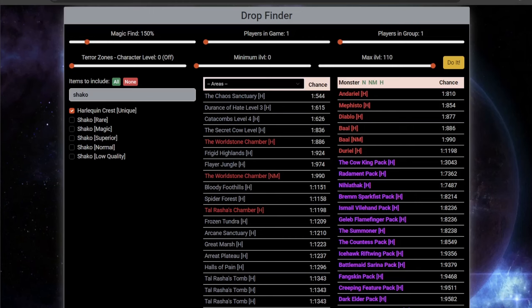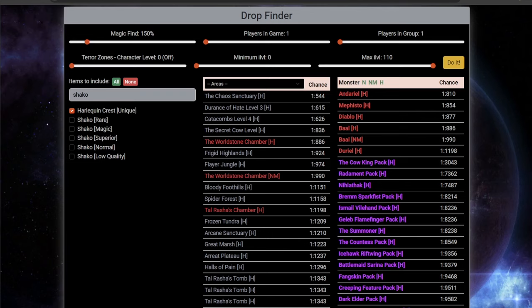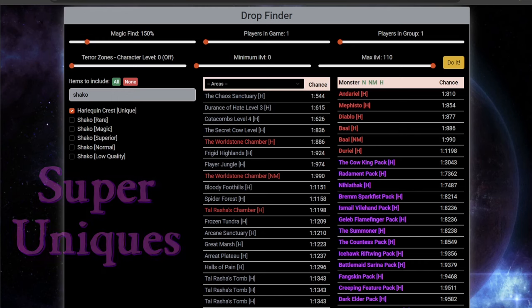Now for the juicy part. What are the primary farming areas and target monsters to put yourself in the best position possible to acquire Harlequin Crest quickly? Focusing on the prime and lesser evils — Andariel, Mephisto, Diablo, and Bale — they are your primary target farming monsters with the best statistical chance to drop. However, you can also see a handful of super uniques that have the opportunity in Hell, noted in pink.